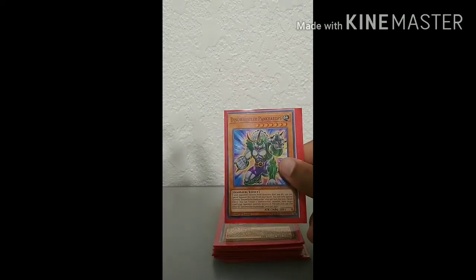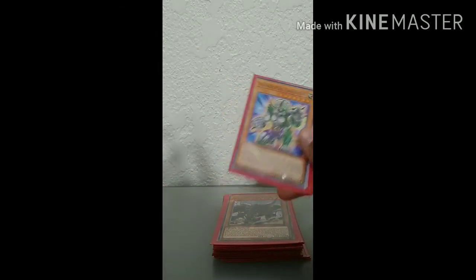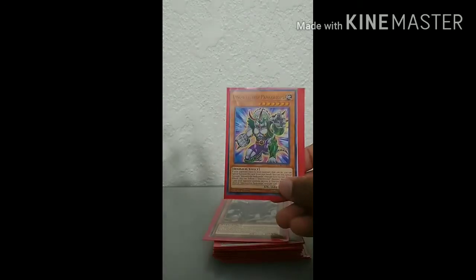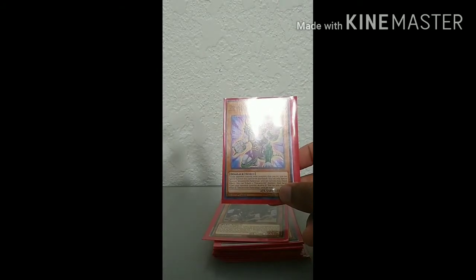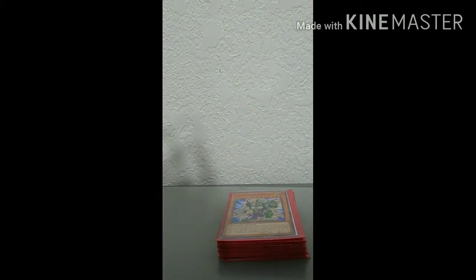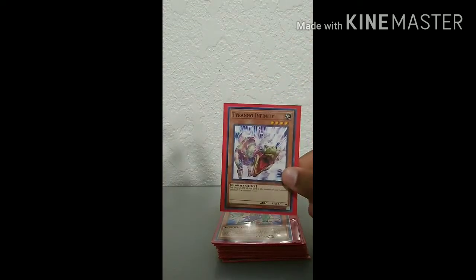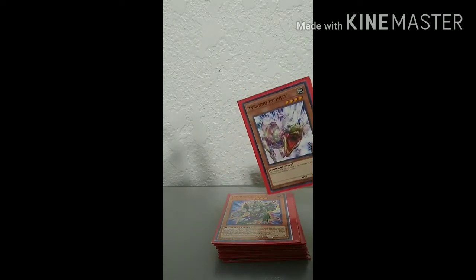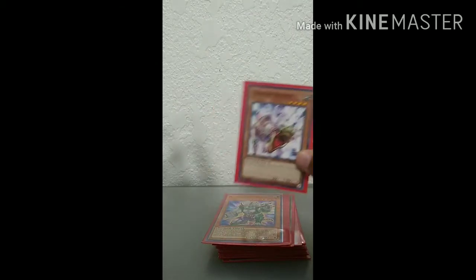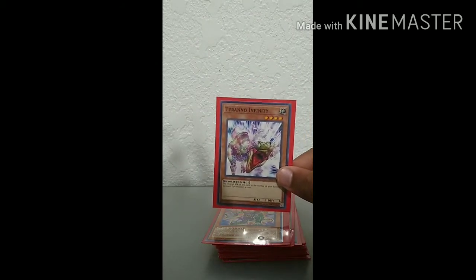One copy of Dino Wrestler Pankertops — this is your target for Petite Pteranodon. This card is also just a one-time negate, which isn't bad; it can destroy itself and then you can go into your plays from there. That card is really good. Rounding off the monsters, I play one copy of Tyranno Infinity for your play with Miscellaneousaurus. You never want to see this card — you summon it from your deck with Miscellaneousaurus and that's it. You never want to see this card in your opening hand. So yeah, that is it for the monsters.